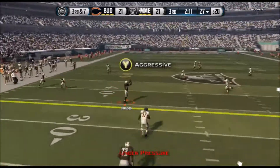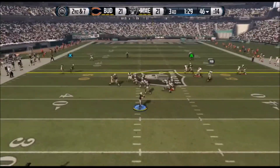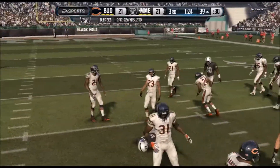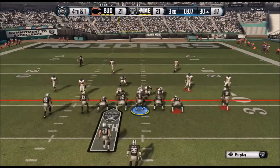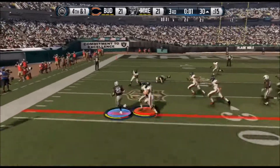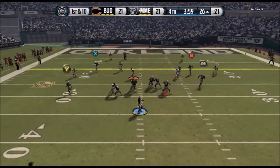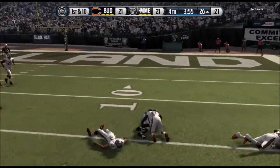Going back to the wheel route we get the drag open and pick up some yards. We do another play-action and the drag is open again but we take a big hit. On fourth down I don't want to get stopped — we're tired but we're still able to get the first, so I'll take that. Back in the wheel formation the out route is open and we catch it.